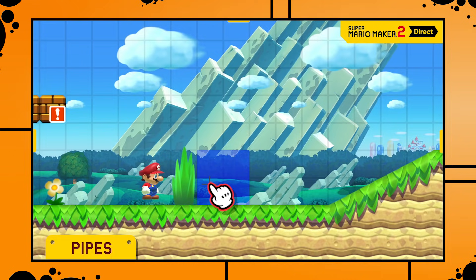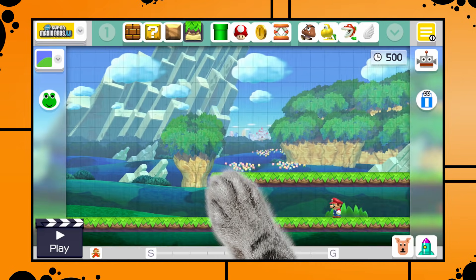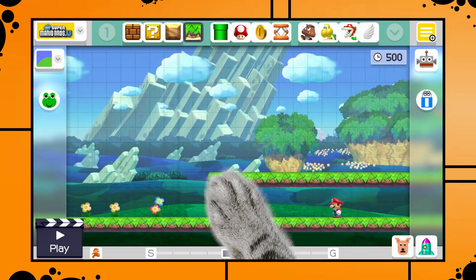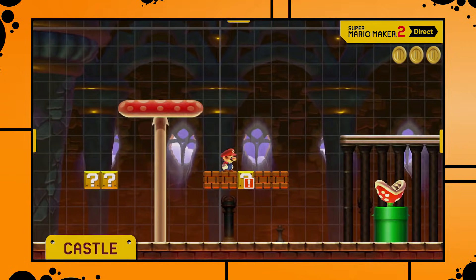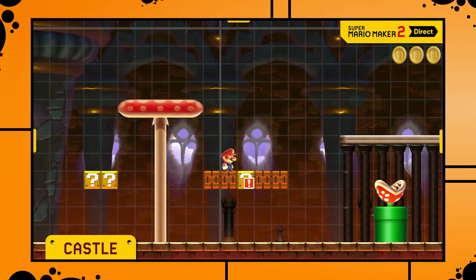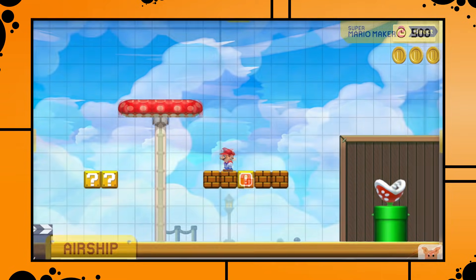Here we get to see a super small addition — the New Super Mario Bros. theme got a new background bush that doesn't appear in the first game. There are a couple of new background items in already existing game themes shown during the Direct, and I really like that they added those. It shows that they didn't just port the existing themes over to the Switch, but actually took the time to look into everything in detail and add small improvements here and there. They also changed how the mushroom platforms look in the airship theme.